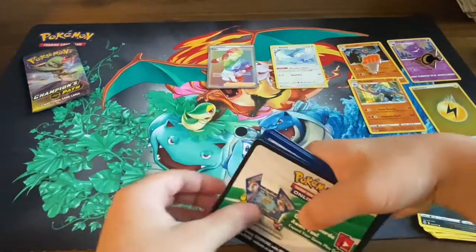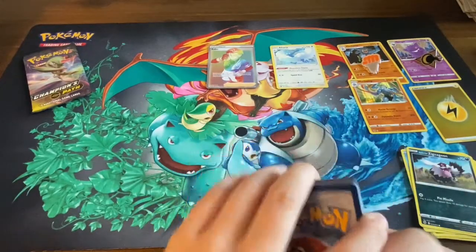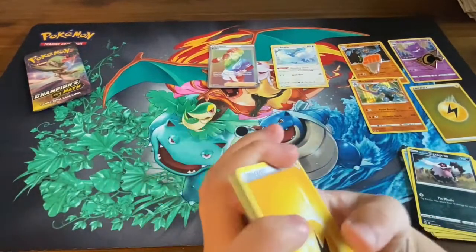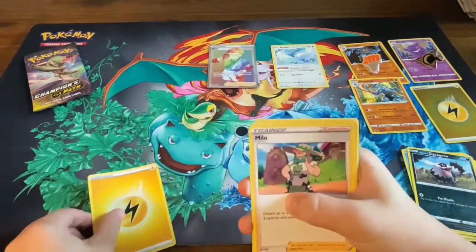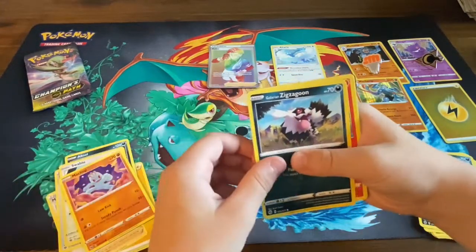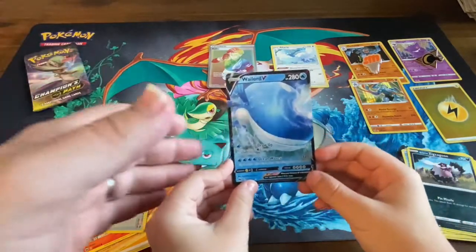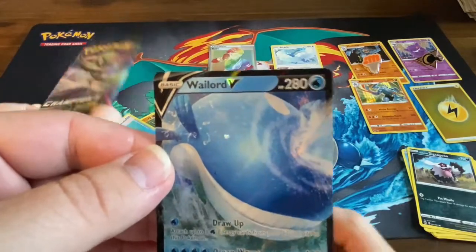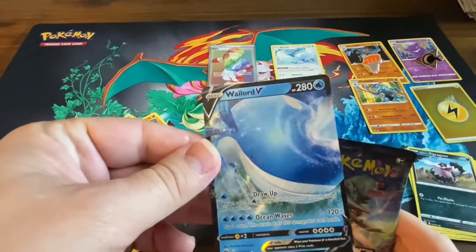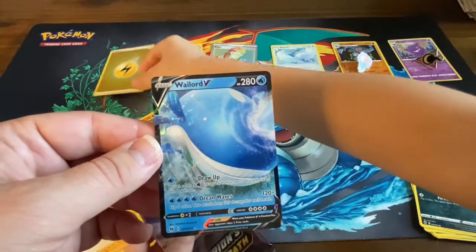Another white code — we've never had a straight-up green code on this box. Interesting that they make two different colors. Pack four includes Milo, Great Ball, Absol, Swablu, Machop, Gloom, Zigzagoon, Vulpix, Rockruff, reverse Potion — and Wailord V! Wow — Wailord V with 280 HP! Ocean waves artwork — that is a slick-looking card too. Look at that shimmer! So far we've got a Milcery, Crabominable, Alteria, reverse energy, and a Wailord V — wow, that's a good box!